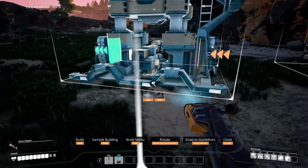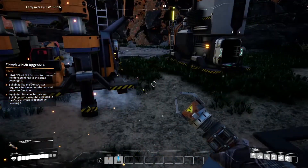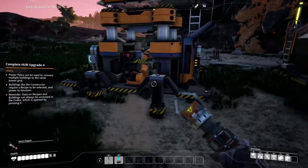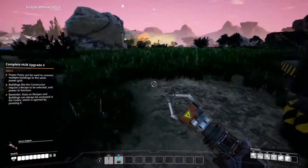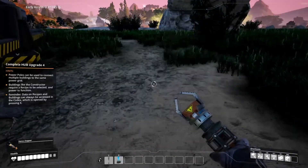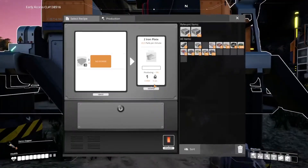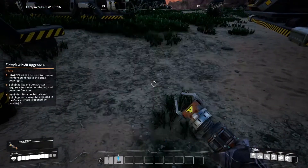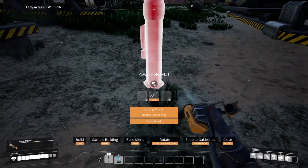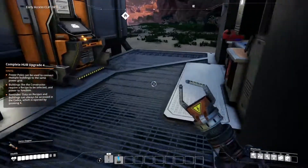We'll place the Constructor right here — haphazardly placing everything at this point. Selected recipe: Iron Plates. We need to put iron in for that to happen. We don't have conveyor belts yet, so we'll just load iron in manually. It needs power, and it also needs concrete and wire.